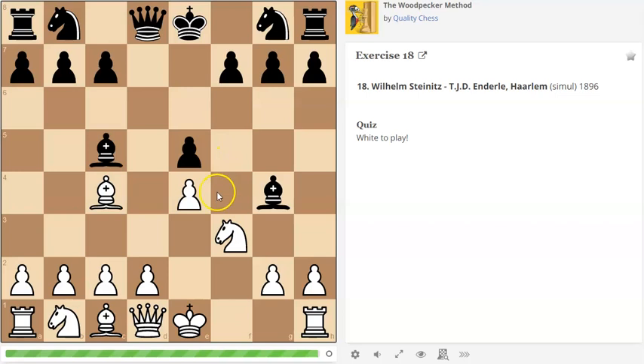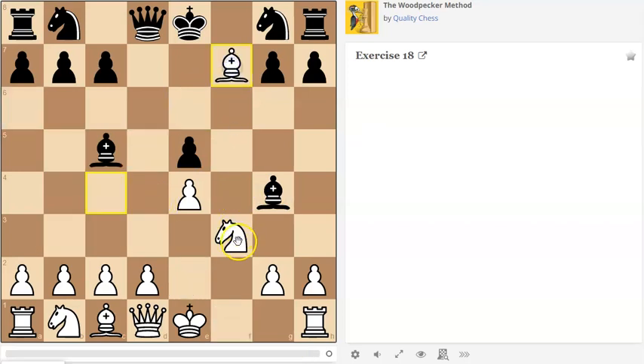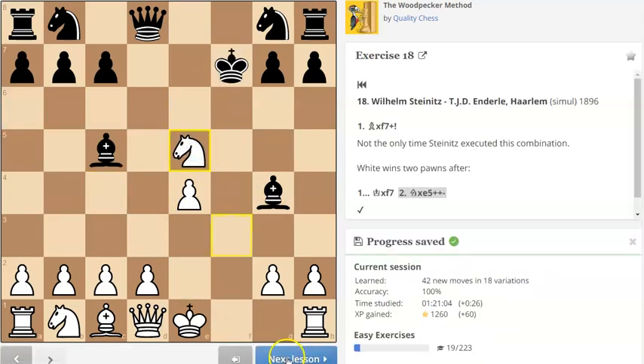Again with this one, I'm looking at a very common theme — we had this in another video. Revolving around this weak f7 square. This tactical pattern comes up quite a lot in openings — it's worth memorizing. But we know that if we take here, after king captures, knight goes here. That forks the bishop and the king. Capture here, capture here, and there we go.